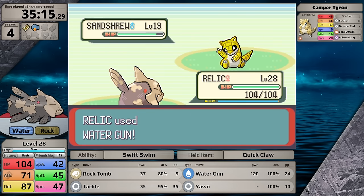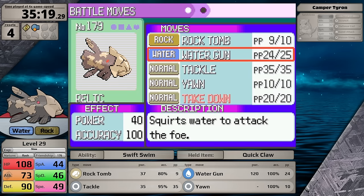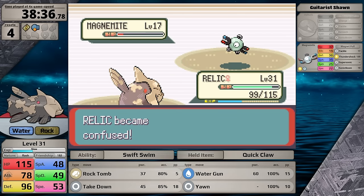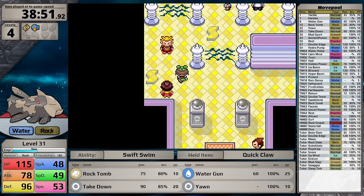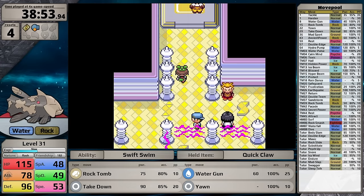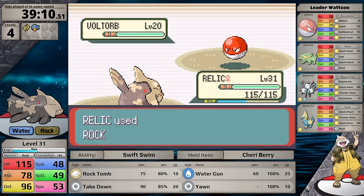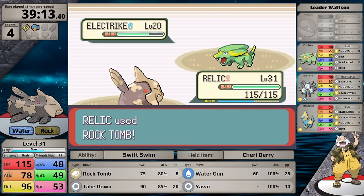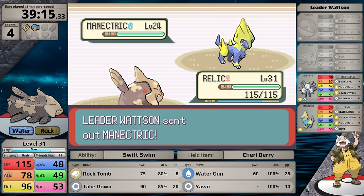Surrounding Mauville City is a massive density of optional battles — I take part in most, skipping only some where Grass-type Pokemon are involved. During these battles at level 29, Relicanth learns Takedown in place of Tackle. After finishing all the gym trainers, my Water-type is level 31. I had to hope that was high enough to defeat Watson. Watson's lead Voltorb goes down in a single Rock Tomb, and Electrike's Static ability doesn't trigger since Rock Tomb makes no contact. But the Magneton and Manectric can paralyze Relicanth with Thunder Wave.